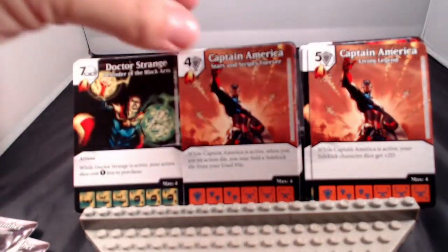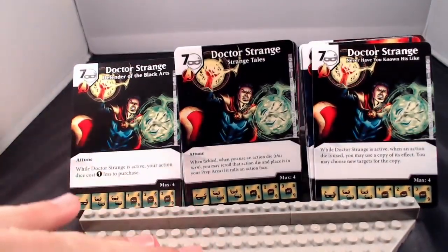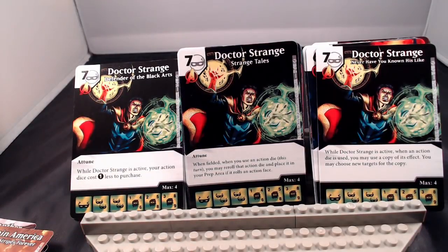Next up is the good Doctor Strange, coming in as one of the more expensive cards at a 7-cost across the board. He has Attune on 2 of his cards — Attune deals 1 damage to a target character or opponent when you use an action die. The first version: when Doctor Strange is active, your action dice cost 1 less to purchase. Second: when fielded, when you use an action die this turn, you may re-roll it and place it in your prep if it rolls an action face. And finally: when Doctor Strange is active, when an action die is used, you may use a copy of its effect and choose new targets. I'd go with that last one — it can trigger off your opponent's action die use too.